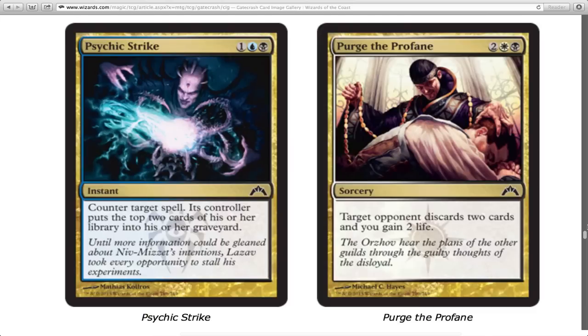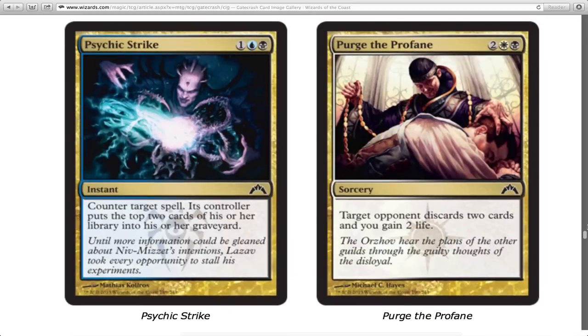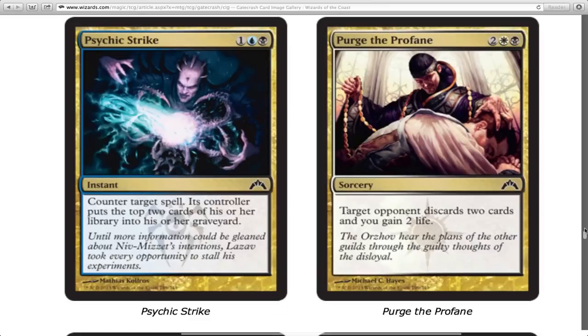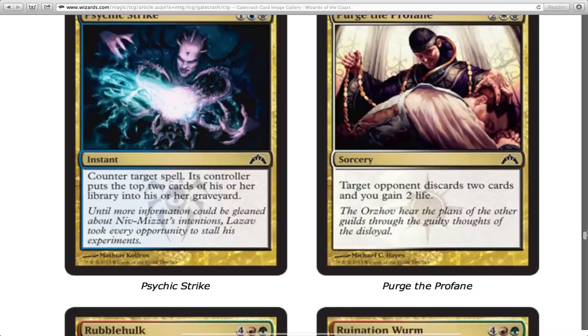Target opponent discards two cards and you gain two life for four mana — that's terrible, I hate it. You used to get a 2/2 flyer when you spent four mana. Now I don't even get a 1/1 flyer out of it. I don't want just life gain, I don't want them just discarding cards. That four-drop isn't going to win you the game. I need to be dealing damage.